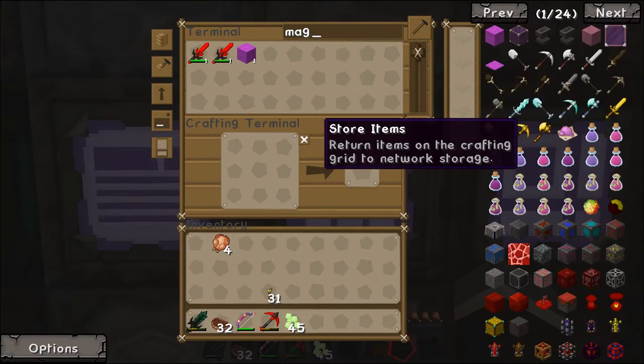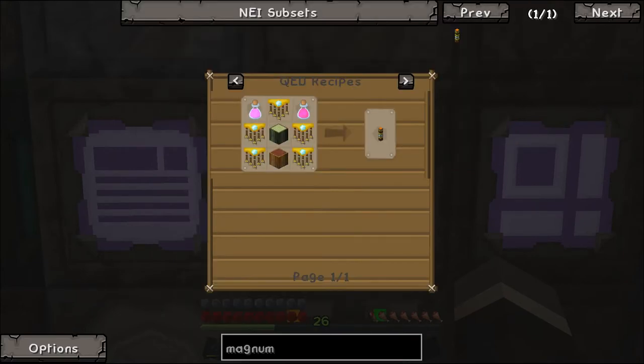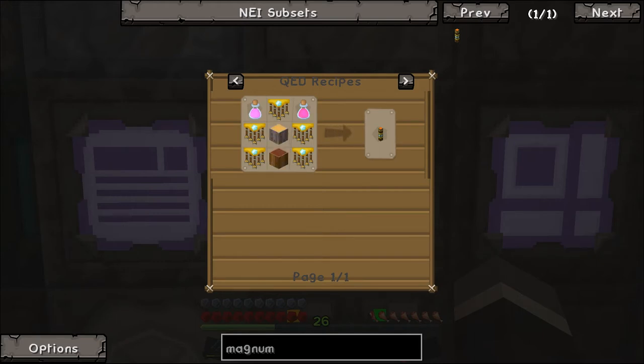Something else we want to make and it's also made in the QED - a magnum torch. Now it's pretty freaking expensive and I think it's very cool - it goes ahead and bans all hostile mob spawning within a certain area. The reason I want to make this is to put it in the quarry area so that when I go to my quarry world I don't get instantly attacked by mobs, which tends to happen fairly regularly.